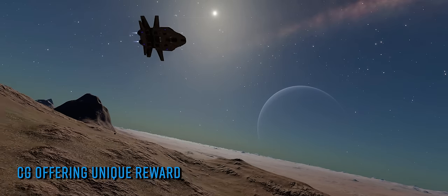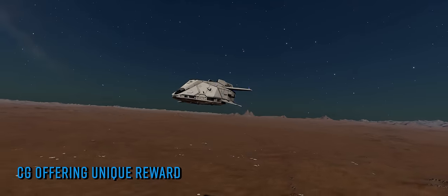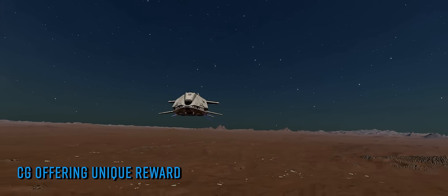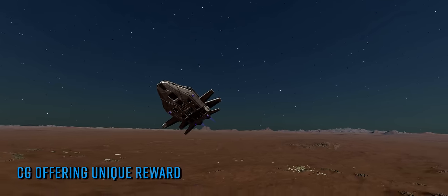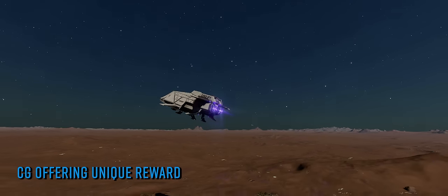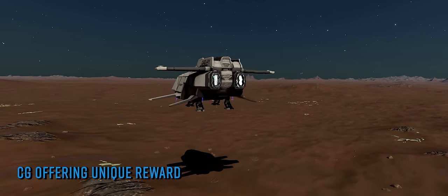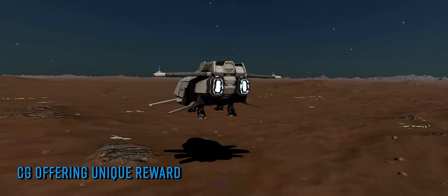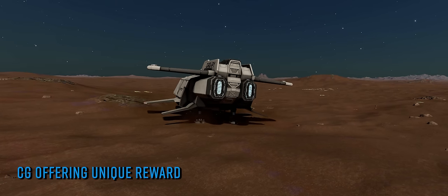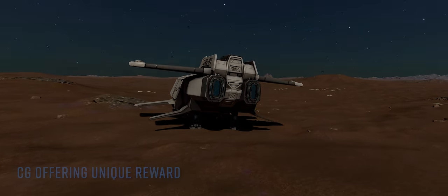It's no small feat. At the time of recording there are over 1,100 participants who have delivered just shy of 6 million units of the 50 million unit goal. To participate yourself and at the very least secure yourself an SRV paint job, head to the Rhea system, sign up at Ito Orbital, and then start delivering Titanium, Aluminium and Power Generators. Unless it tops out before, the goal will end with the server tick next Thursday.